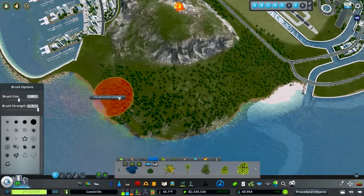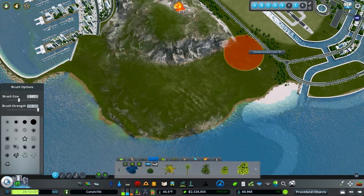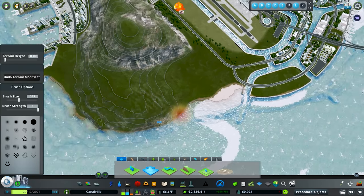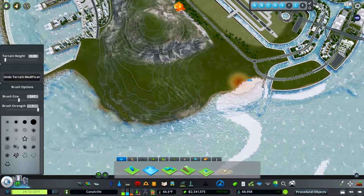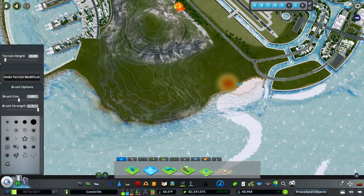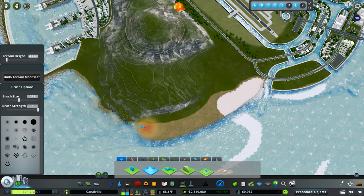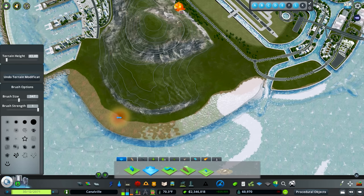The first thing we're going to do is get rid of all these trees because we really don't need them. Then we are going to be dredging up some land over here — I want this to come out a little bit further so that we can fit a canal in there and also get some nice beachfront real estate.